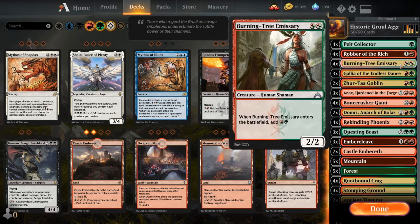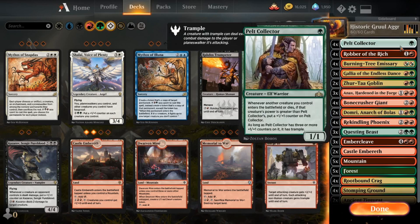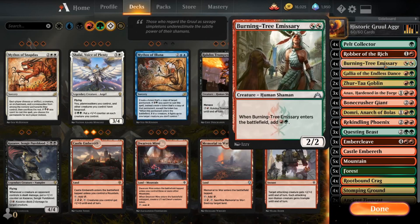Four copies of Burning Tree Emissary. I don't think I can understate how good this card is, because as you can see, we've got a lot of two drops — and that's not even counting the Stomp of Bonecrusher Giant — so being able to play two two drops on turn two is pretty incredible, and if you have more than one of those, that's even better. And honestly, if you don't have anything else in your hand, Grizzly Bears isn't terrible. So that's Burning Tree Emissary.